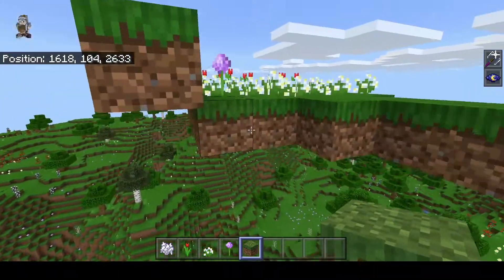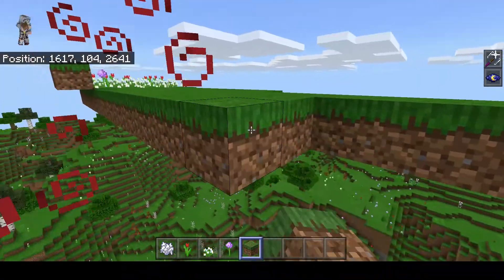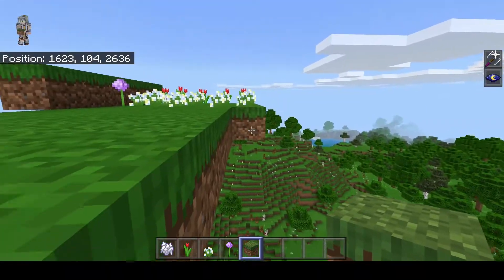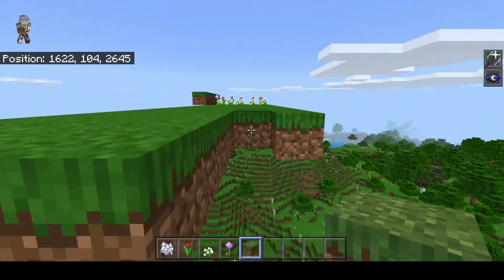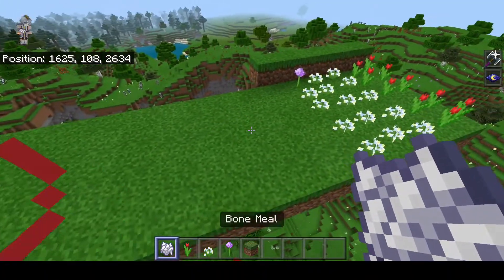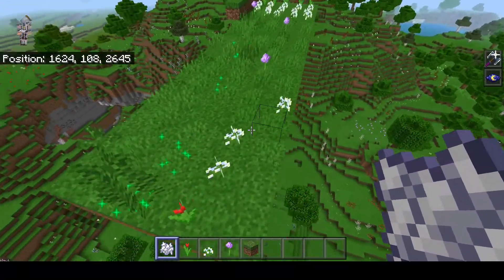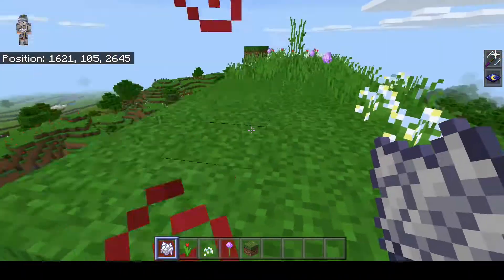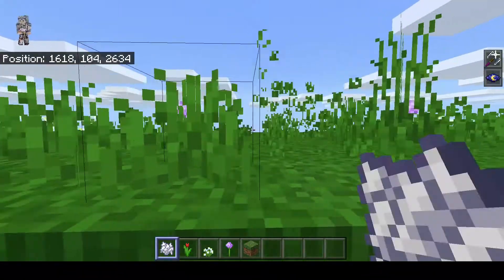The dispensers will be powering the entirety of the field and it will probably not be flat — I'll have some height variations because I'm thinking of using water. If I start placing bone meal you can see a lot of things that spawn are grass, so we have to remove every single one of those, then place another one, and more flowers will start popping up.